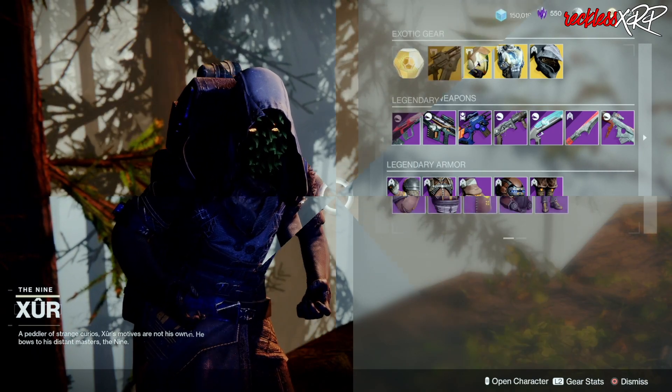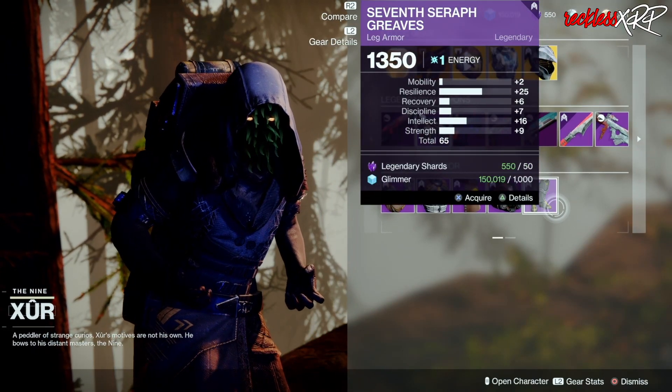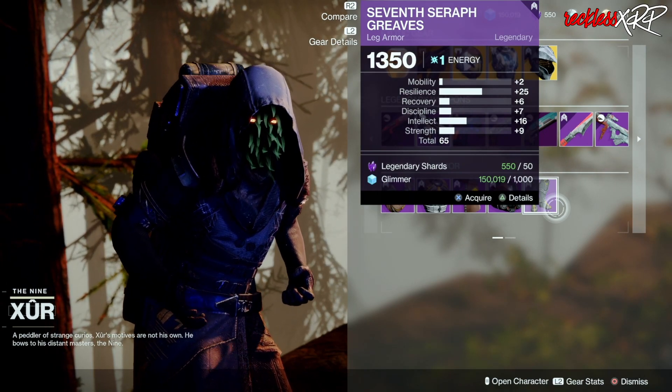Let's go ahead and check the Titan. For the Titan, the only thing you want to get from them is the legs — it has a nice stat roll of 65.